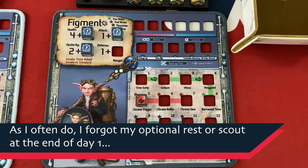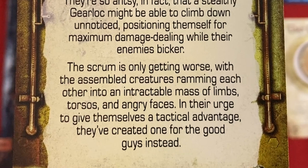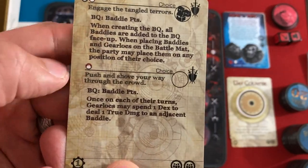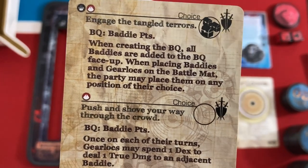That takes care of encounter one and day one. Day two: Traffic Wham! The baddies at the bottom of the ropes leading from Mirawat's compound are extra antsy today, jostling for position to take a shot at their enemies. They're so antsy that a stealthy gear lock might be able to climb down unnoticed, positioning for maximum damage. This is a fight no matter what. Our choices: engage the tangled terrors — a basic BQ where all baddies are added face up, the party may place them and gear locks on any position of their choice, and we get a loot. The other option is push and shove your way through the crowd — gear locks may spend one dex to deal one true damage to an adjacent baddie.